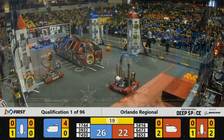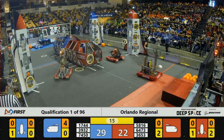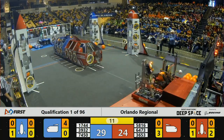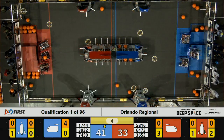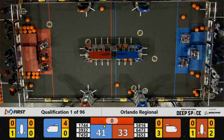As these teams reach the end of the game with 20 seconds left, they're going to move back into their HAB zones and try to climb levels one, two, or three of the HAB. Robo-Rays seem to be secure up on level three. The other two Blue Alliance machines are on level one. Red Alliance — they're trying to make it down there. Let's see if anybody can make that climb as time expires.